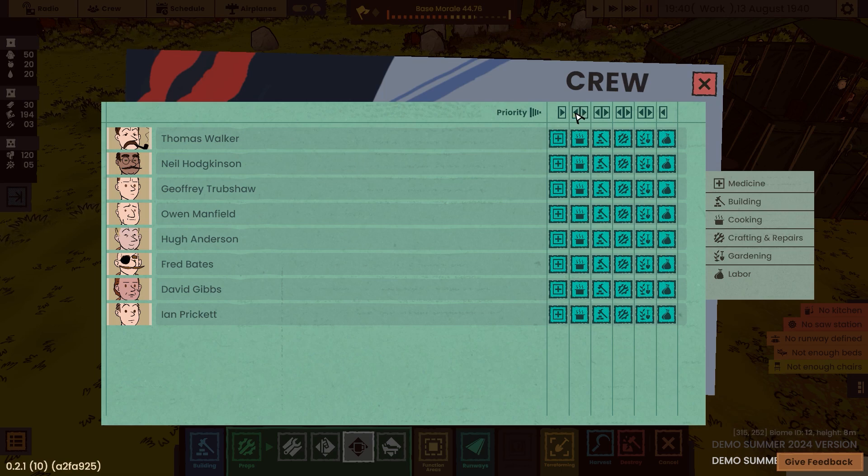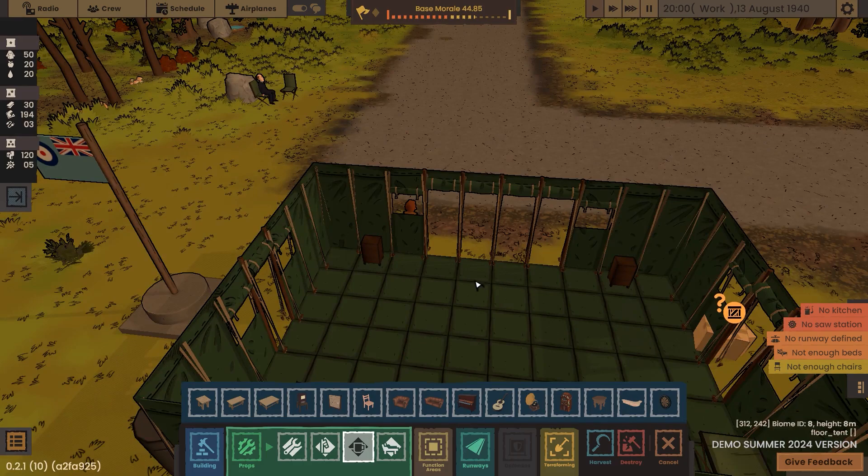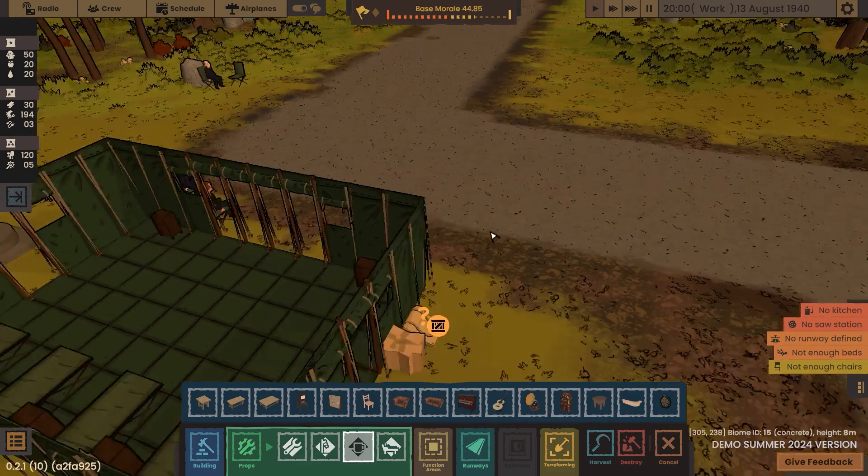So right now, top priority for everyone is medicine — that's probably very, very smart. Can I do this individually? I don't seem to be able to drag them. We should probably just leave it — actually it's a pretty decent priority: medical, then cooking, then building, then probably crafting, then harvesting, and I have no idea what that is. Looks like bags of money from a cartoon crime thing — so probably stealing. Also, not enough beds. That part I can probably solve, although we've got a little door crazy, haven't we?